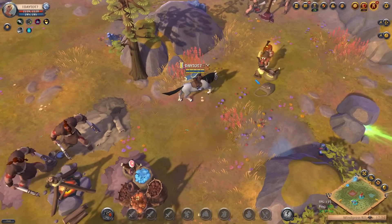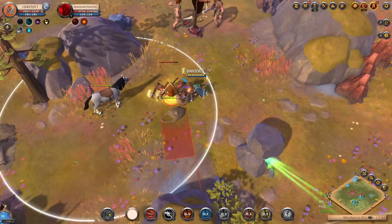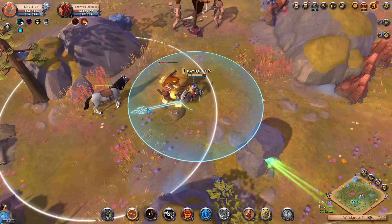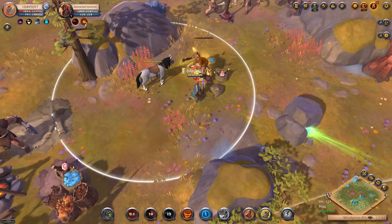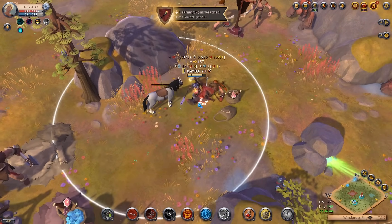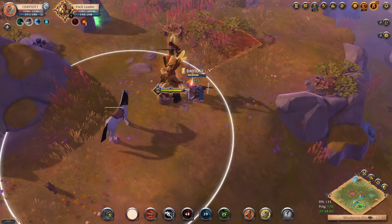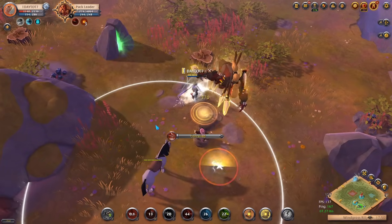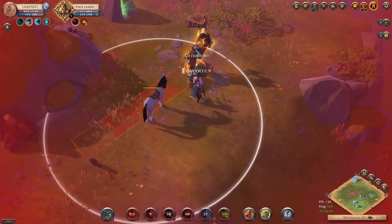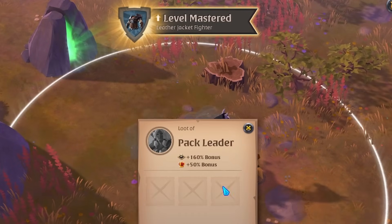Just like the solo dungeons in the black zone provide better rewards, so do the roaming mobs. Given it's far more dangerous to kill them in the black zone, they are still very worth doing. If you see any evolved mobs with a glow around them, make sure to kill them if there aren't any other players around you. One pro tip: keep your mount up at all times so that if someone dismounts you, you can jump on your mount and get away. If you are getting hit while trying to mount up, pop your Guardian Helmet's emergency shield ability which will allow you to mount up safely.